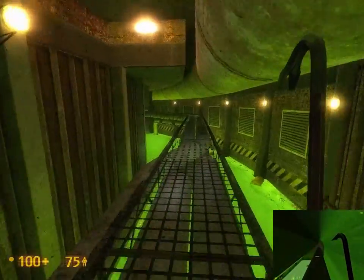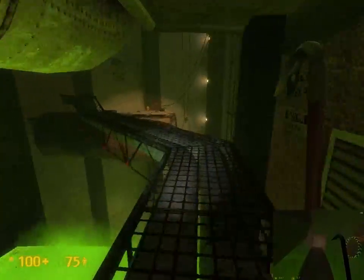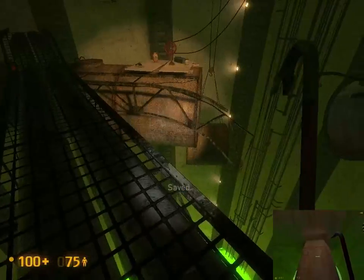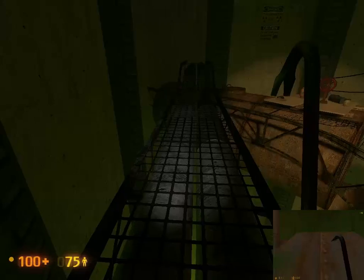Continuing on, we can go up here and it's pretty much the same where you just go and travel along. One major difference is if you jump down here in Half-Life, you'll actually get fed through the system and come back up where the mixer is — it's an amazing system. It doesn't do that here though; you just die. There's no way to get back up, which is why I quick saved right before I jumped.